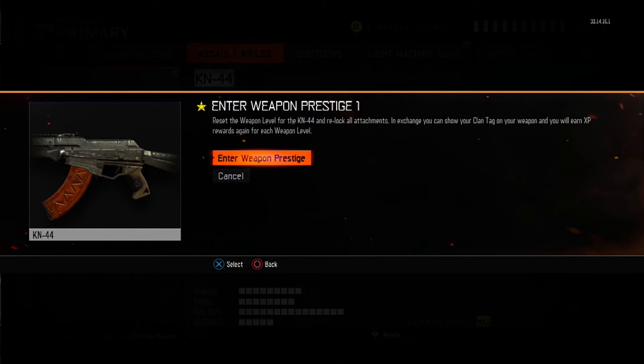It will say "Enter Weapon Prestige 1." All weapons are relocked, so any weapon you prestige will relock all attachments. There are two prestiges — Prestige 1 and Prestige 2. At Prestige 1, you can officially put your clan tag on your weapon. How sick is that?